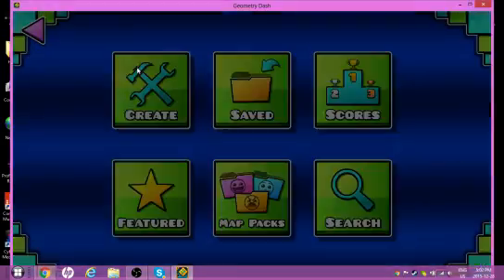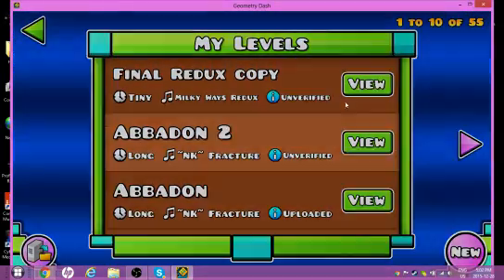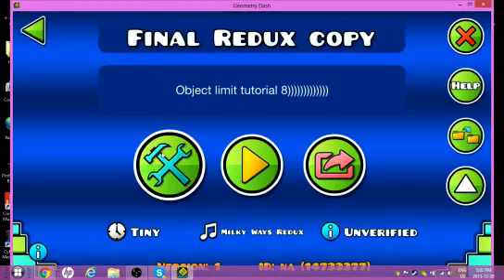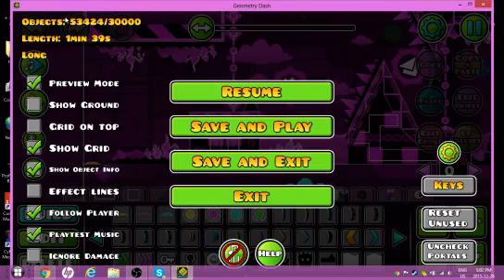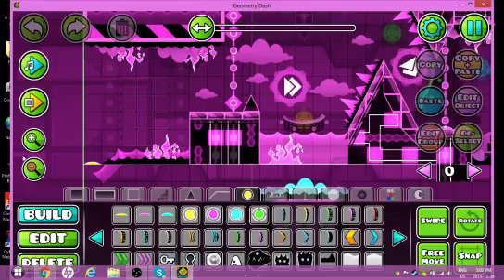I've already started things up. Basically, you go to a copy of a level — I'm going to use this one because this level already has the maxed object limit, as you can see over here. It has 53,424 objects.